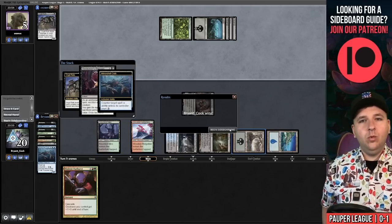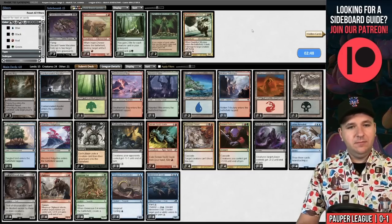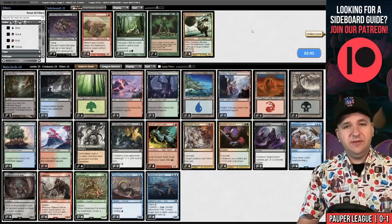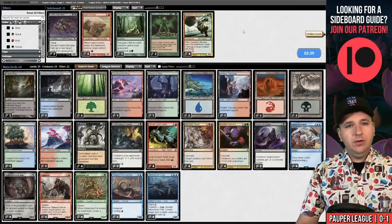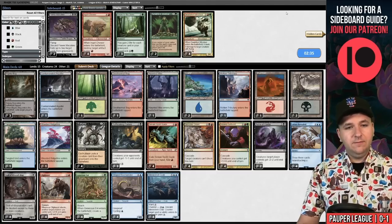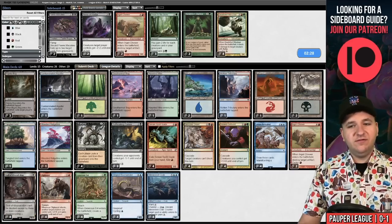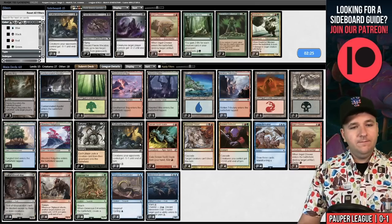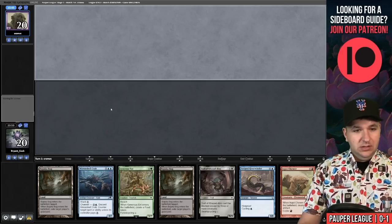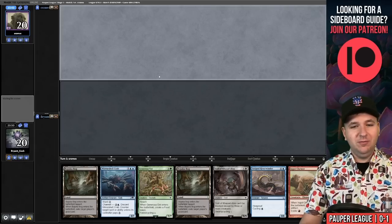We've taken game number one from Black Gardens. The Wrath effects are okay in this matchup — they do clear Colony Garden stuff and Crypt Rats. But they have four Relics in the deck, so we want some Ingot Chewers. We're on the draw for game two. I think it's a keep, but I don't love keeping the double Bajookabog hand.